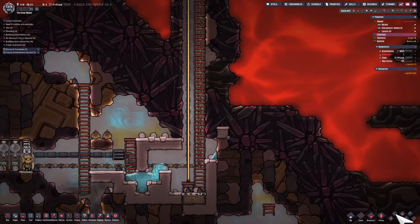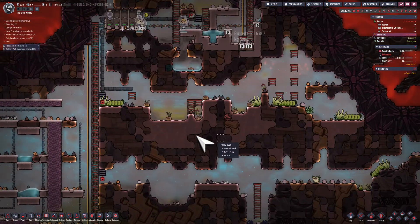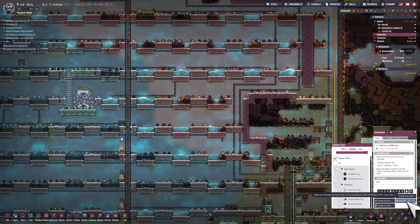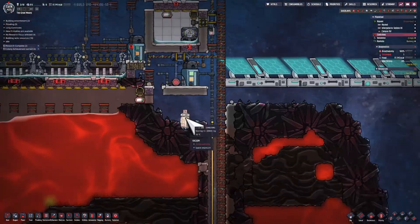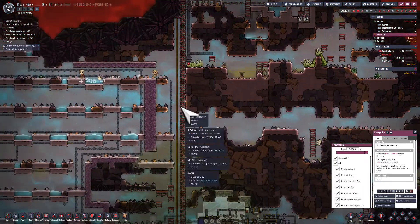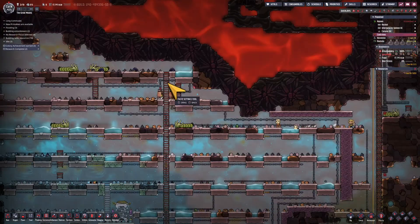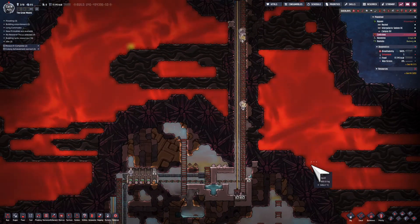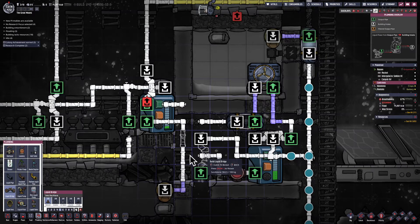Urgent situation on my hands — I have to deal with this very quickly. I've got some water that was probably destroyed in one of the pipes, so I'm careful about having that not fall down here. I've got some really hot material; I'm just making sure that goes to a bin on the top. My dupes are just about to put them inside the base, so I'm going to cancel those bins and make sure they specifically bring this hot material on top so it doesn't interact with water and cause steam.